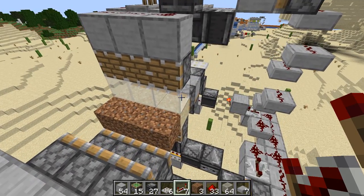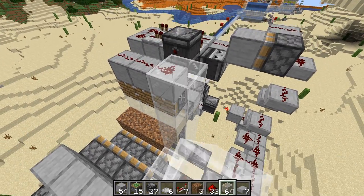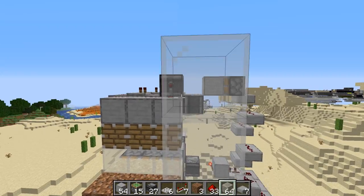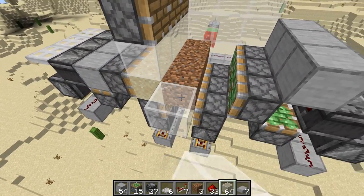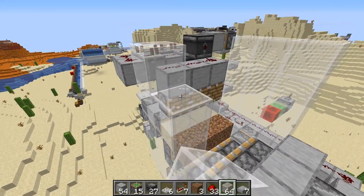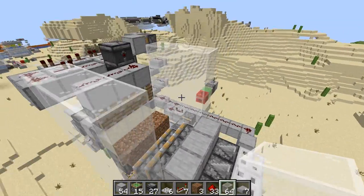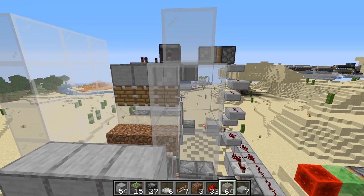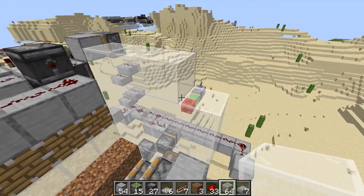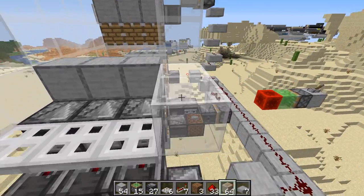Now we need to get some blocks to box everything in. You want to go one above this line right here because the kelp can get a little bit messy. Do the same thing on this side as well, again going one above this block. Obviously if you're doing more slices you would continue those slices and then fill this in afterwards. You don't have to go all that high for the entire way, but you do want to make sure you don't end up with any kelp stuck on here.